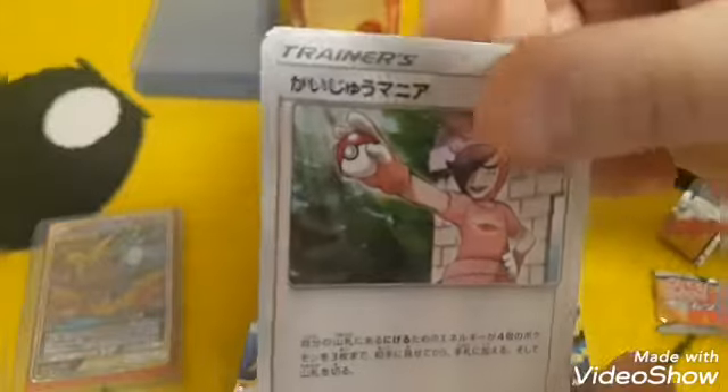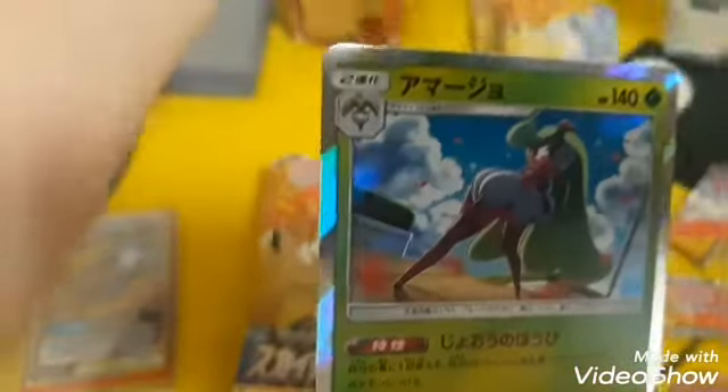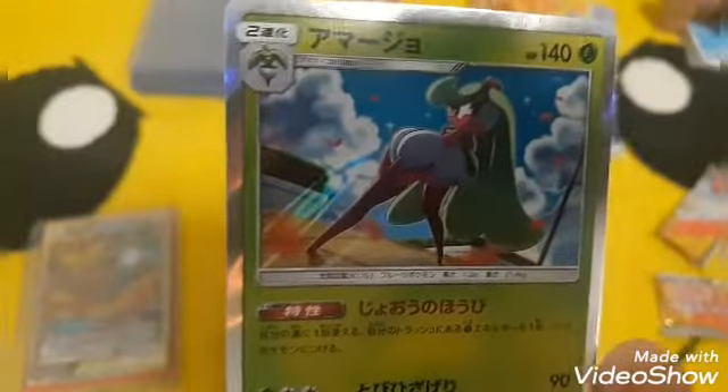Magnemite, Titan Oil, Snorunt, and a holo Trucker Lady — I'm gonna call her Trucker Lady because she looks like a trucker lady.